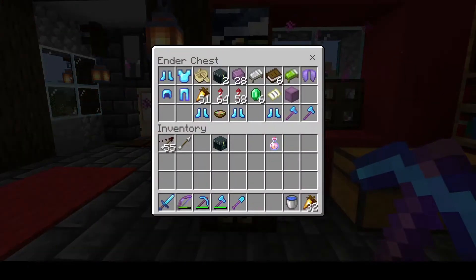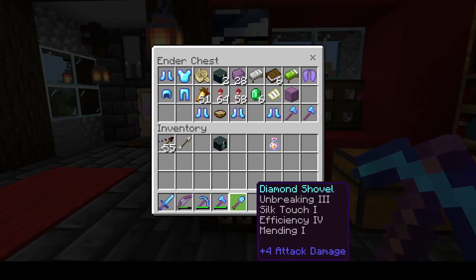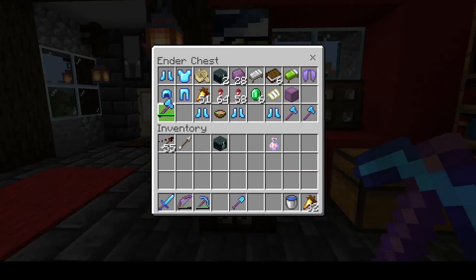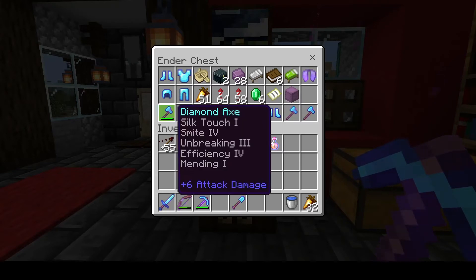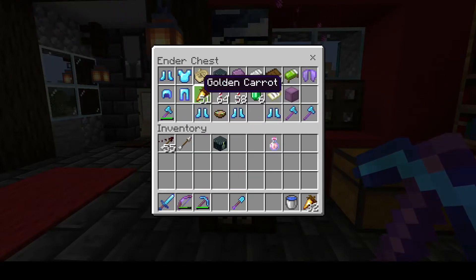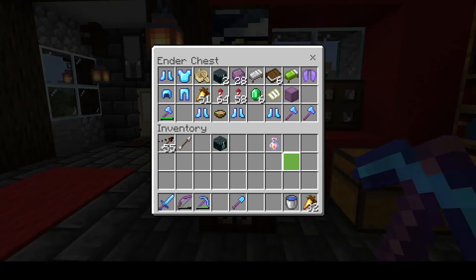Since we're going to be at the bottom of the nether, we're really not going to need our axe — there's really not going to be any wood to chop. So we're going to go ahead and put that safely in our ender chest, because if anything happens to us we certainly don't want to lose it.